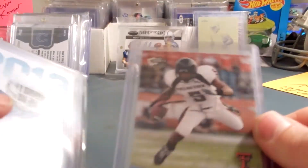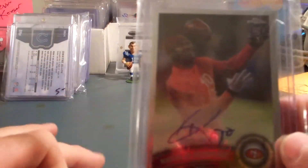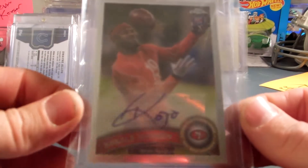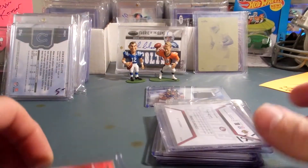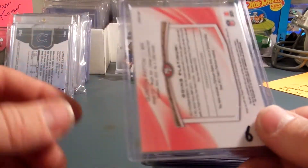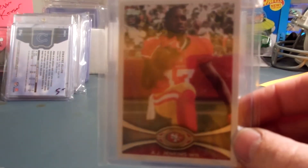Michael Crabtree 09 Press Pass Rookie, this is the Blue Parallel. I got a Ronald Johnson Topps Chrome Rookie Auto, not numbered, from 2011. I've got a Vernon Davis Rookie Jersey. Quinton Patton 2013 Topps Platinum Rookie, not numbered. And an AJ Jenkins — this is the Shortprint Rookie.